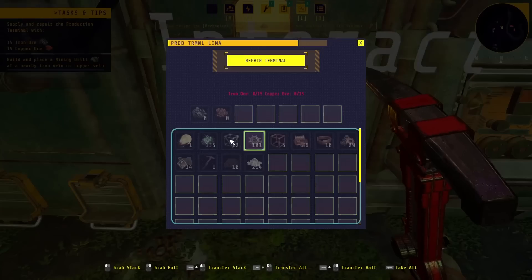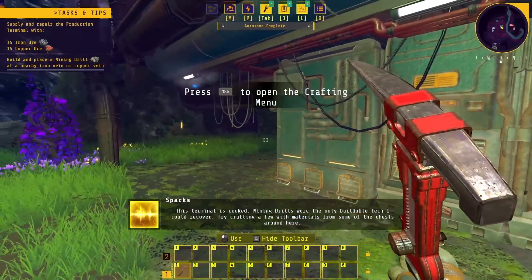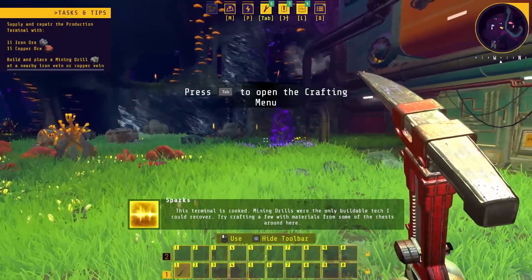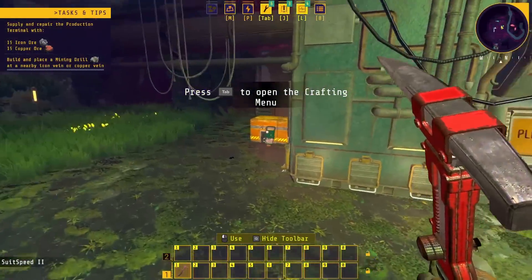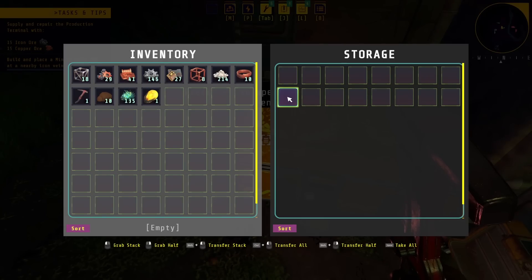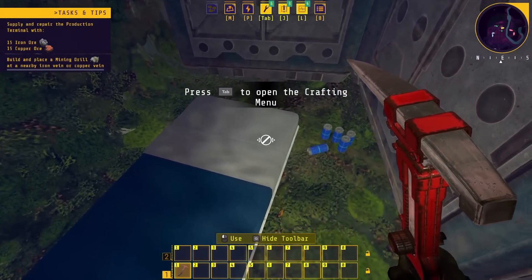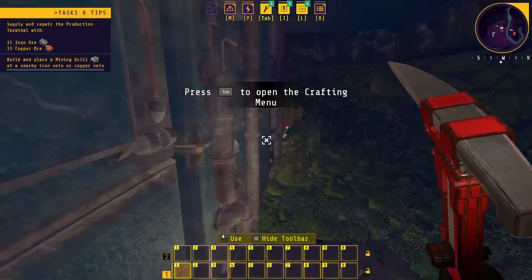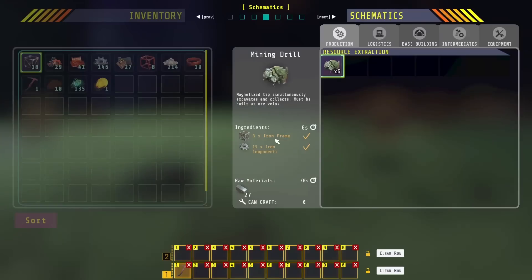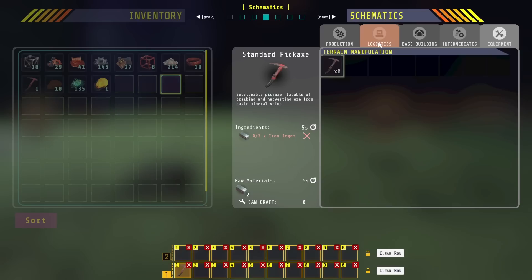Repair required. Iron ore and copper ore are required to repair the terminal. This terminal is cooked. Mining drills were the only buildable tech I could recover — try crafting a few with materials from some of the chests around here. There's chests! Our crafting menu — we can craft all sorts of things from conveyor belts to inserters to smelters and more.